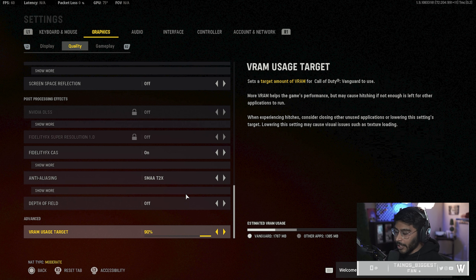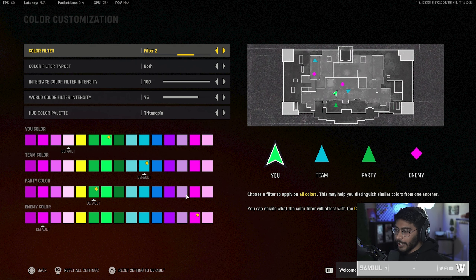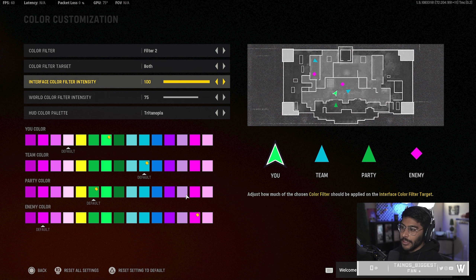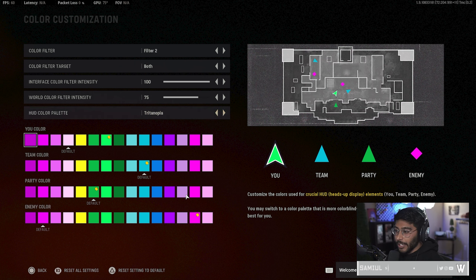VRAM I have at 90, but this will depend on how much RAM you have. For gameplay, let's go to color customization. I have color filters on, mine is set to filter two, intensity at 100, filter intensity at 75, and I have it on tritanopia. My team color is blue, party is green.